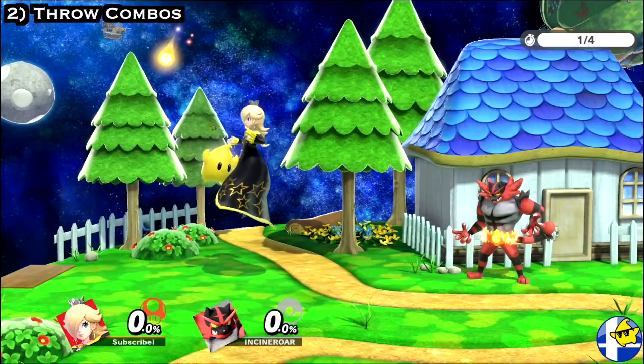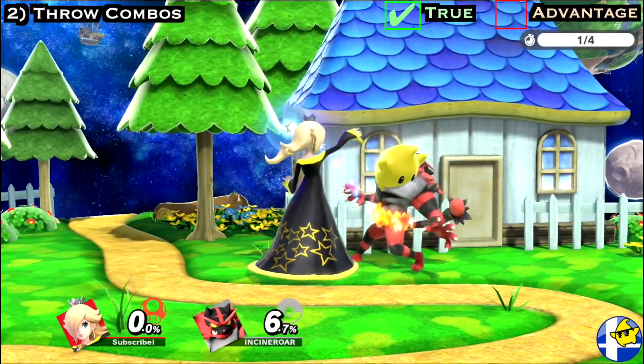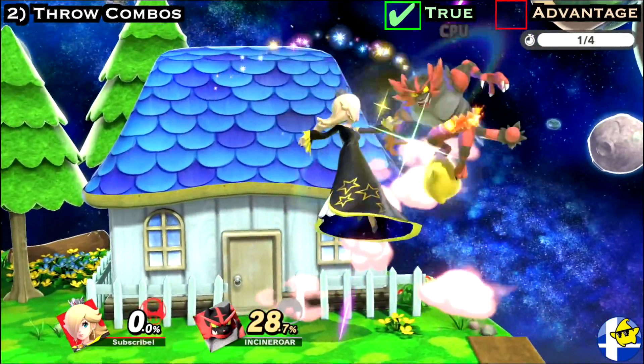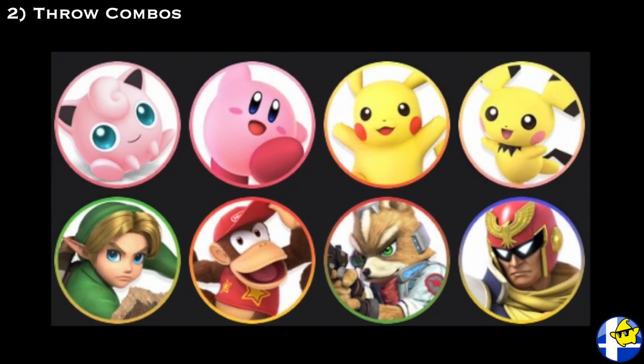If you factor in the extra damage from either a lunar landed back air or a Luma dash attack, plus two pummels, this combo can deal over 45%, which is huge considering it's a true combo. Just note that it won't work against these characters due to their height, weight, and other attributes.